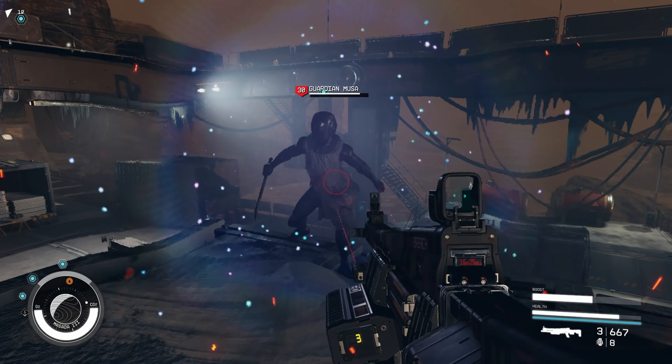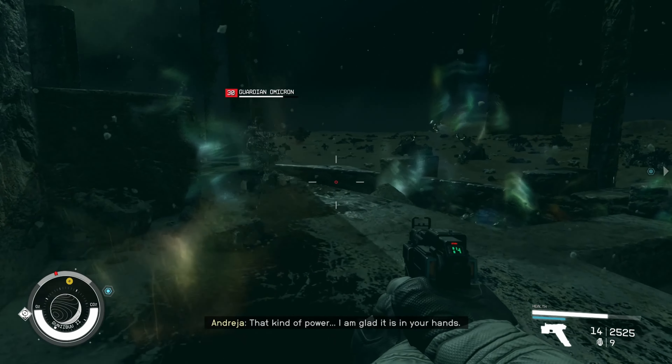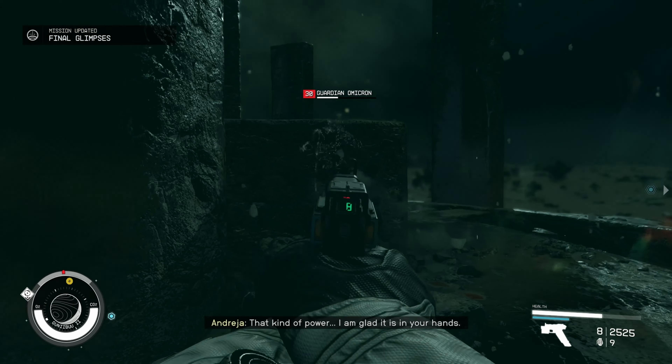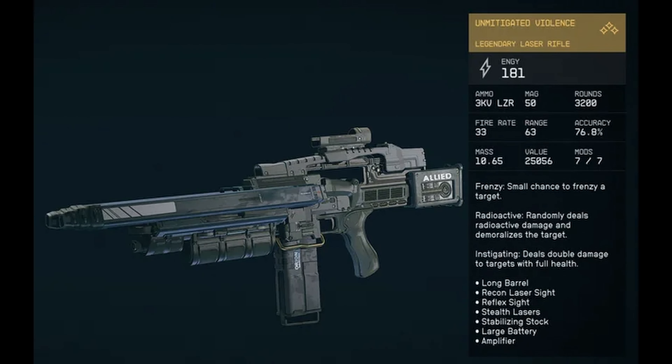Now for our last two weapons. This rifle lives up to its name, delivering a devastating blast of energy that can obliterate anything in its path. It's a rare weapon that can only be obtained by defeating the Hunter, but it's well worth the effort. When fired, the rifle unleashes an onslaught of energy fire that destroys your enemies.